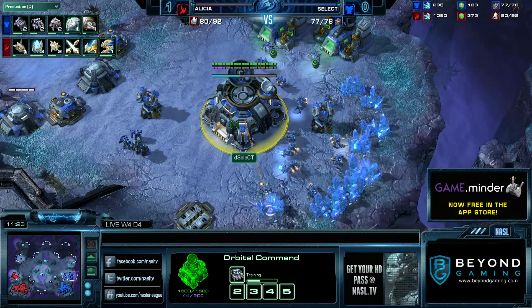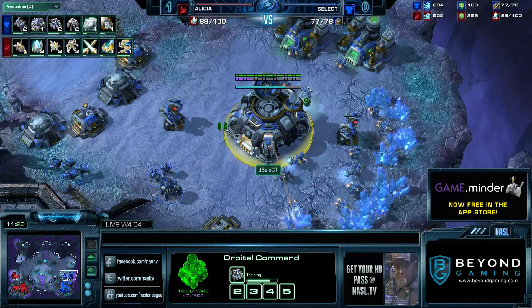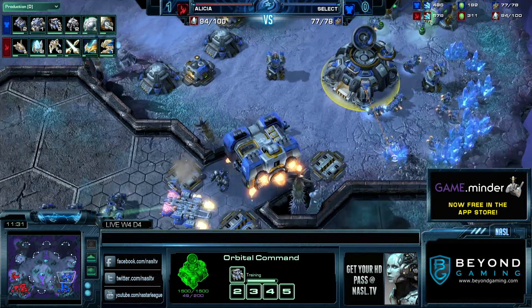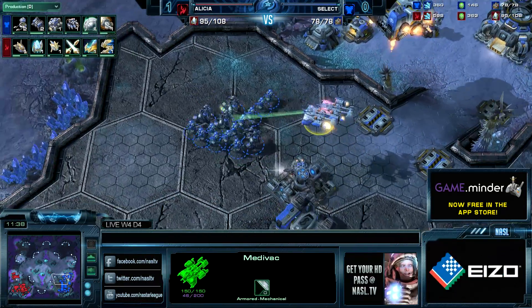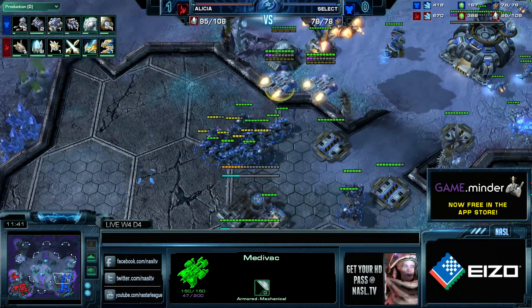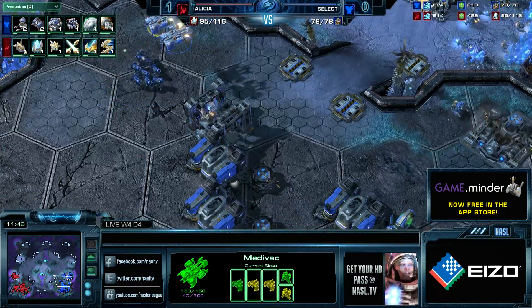We saw Crunchy do something similar against Select on Taldory Motor. He did it with a Warp Prism, which is a bigger investment and a little bit later, because this was pretty much as quick as DTs could potentially arrive in your base when Protoss is playing from an expand. I like the way he executed it — he did it really well. The Hallucinate is a nice touch, granting that high ground vision and allowing that big warp in.